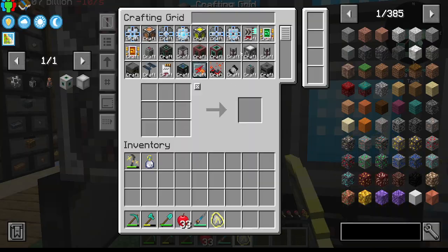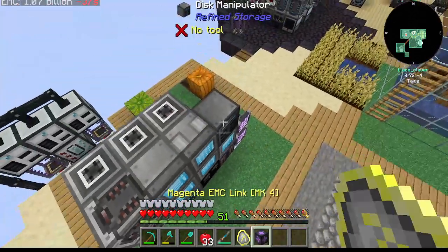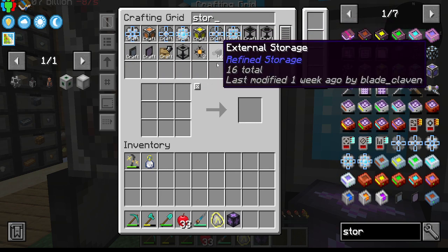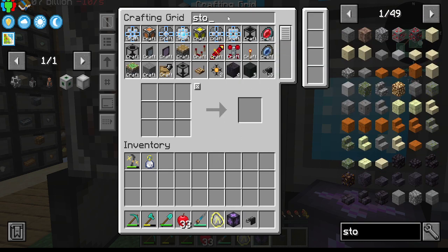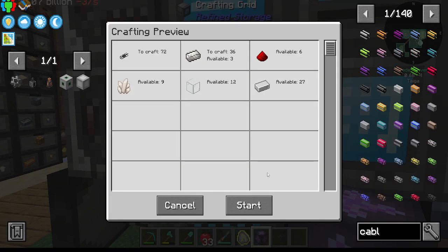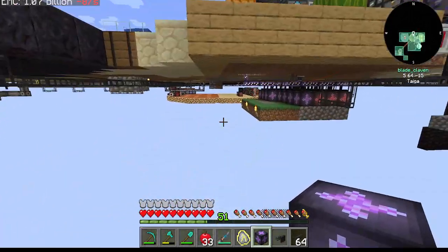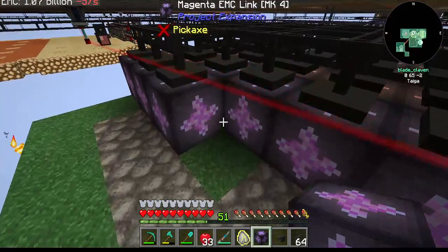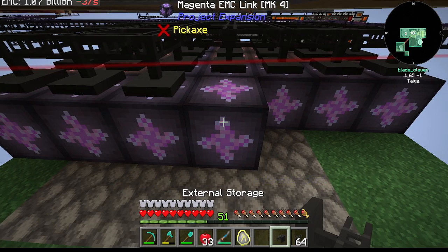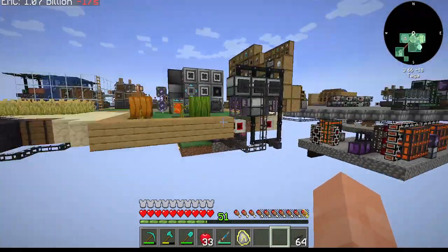I need EMC, which is the level 4 — it's my highest EMC. And I need a storage bus — that would be external storage, not the bus. Buses are AE. And then we need some cabling. There we go. I thought I already set this up for this fuel, but maybe I have not, so let's go ahead and set it now just to be sure.